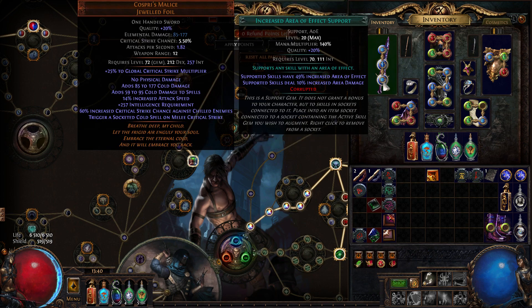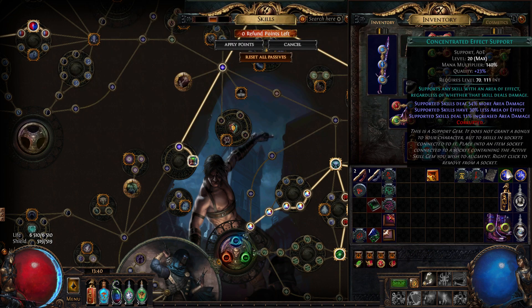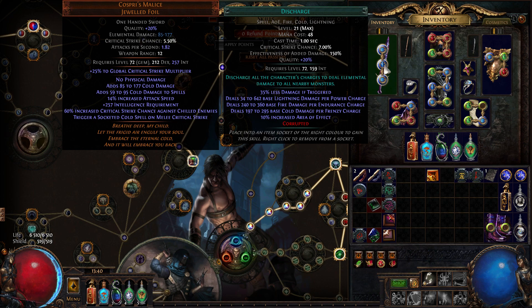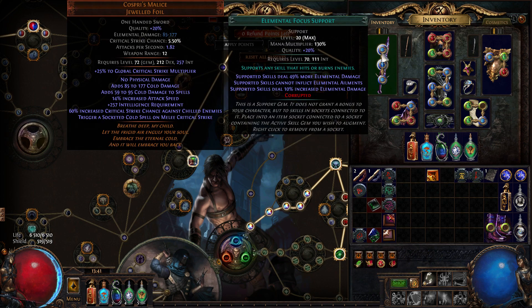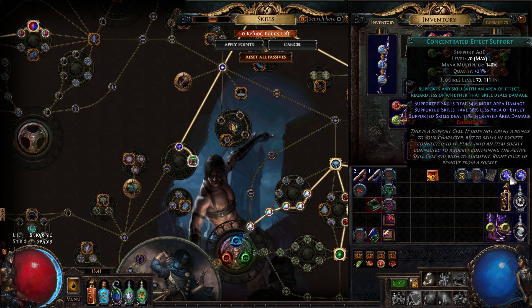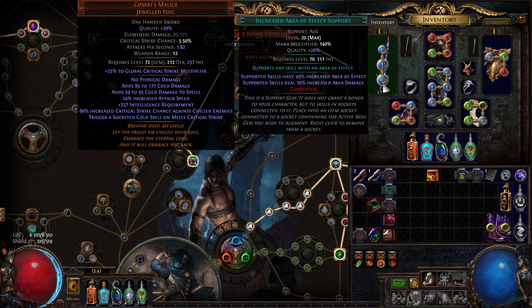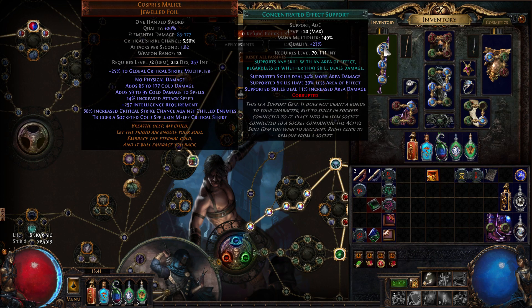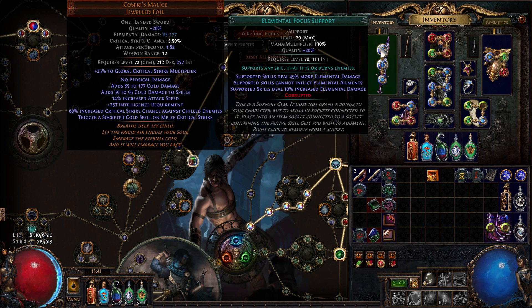Cospri's Will goes with Increased AoE, which you switch for Concentrated Effect on bosses, and of course Discharge - that's the core spell. I also use Elemental Focus, which bumps up the damage quite nicely. We don't shock with this setup, so some people use Concentrated Effect and Increased AoE together instead, which is also a valid combination. I feel Elemental Focus gives a lot of extra damage especially for boss fights.